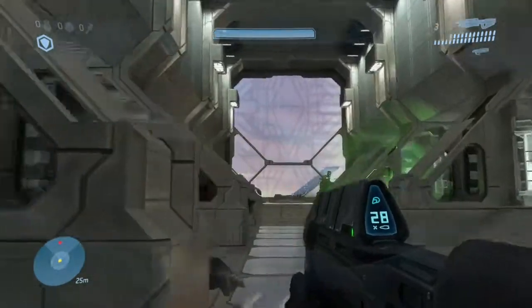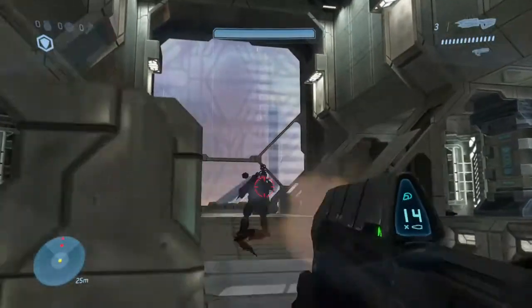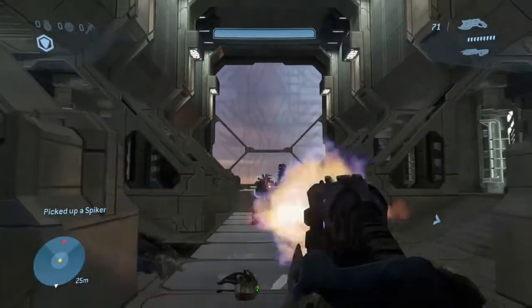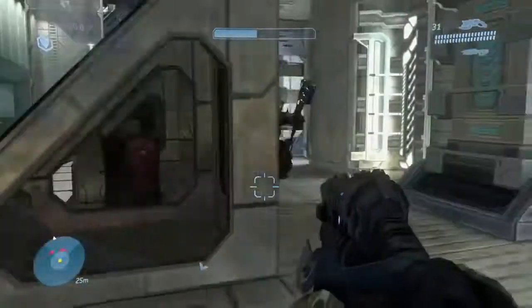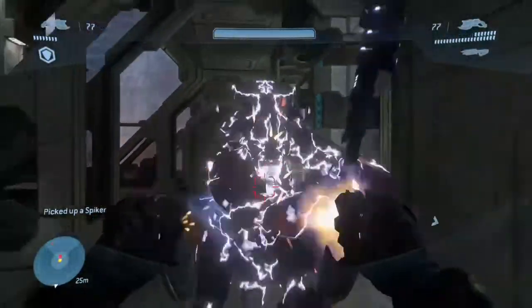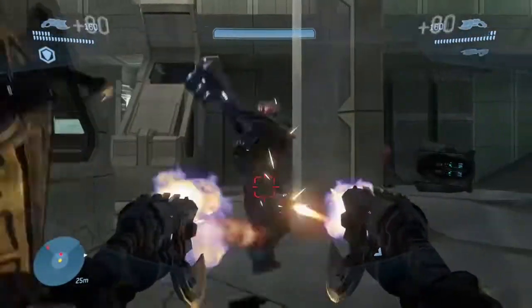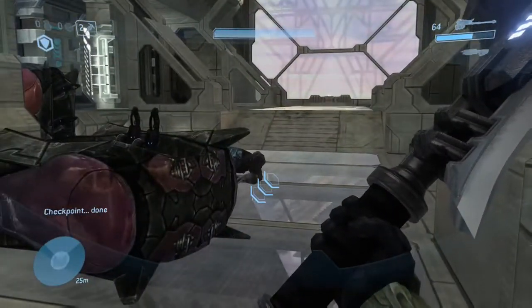On to Halo 3 now. I found myself in a right situation here - I've got no bullets left and two brutes, one with a brute shot and the other with a gravity hammer. Not the best situation to be in. I pick up a spiker - that awful gun from Halo 3 - and I'm running around in circles. This is on easy, by the way, in case you hadn't already noticed. They haven't made mincemeat of me yet, which they would have done on Legendary or even Heroic. Eventually I kill him - there he goes, he's dead. And that other brute panics to the point where he kills himself. How stupid is that? That sums up the Covenant for you - no wonder they lost.